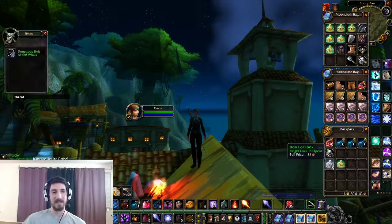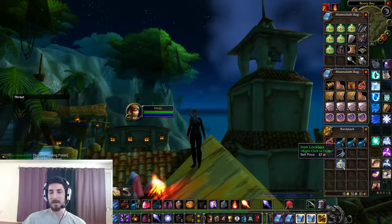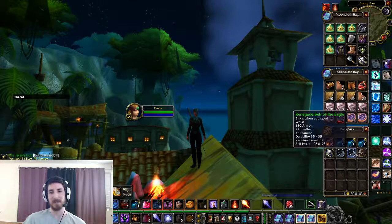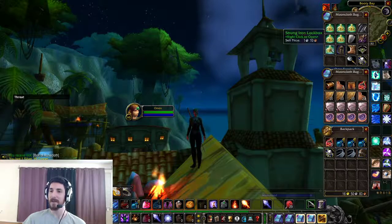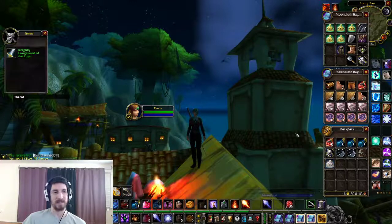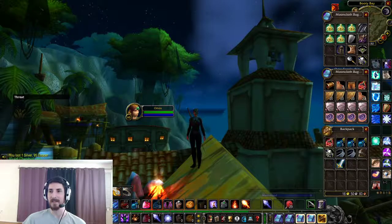Moving on to the iron lockboxes — let's take a look into these. Renegade Belt of the Whale, very nice. Ooh, double — we got a double. Another Renegade Belt, this time of the Eagle. Interesting. Infiltrator Shoulders of Stamina — very nice. Strong iron lockboxes — let's take a look. Knightly Longsword of the Tiger. Pretty good.